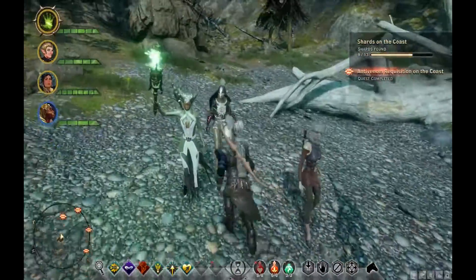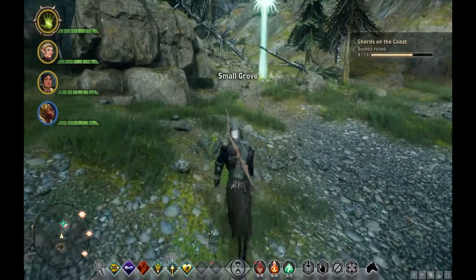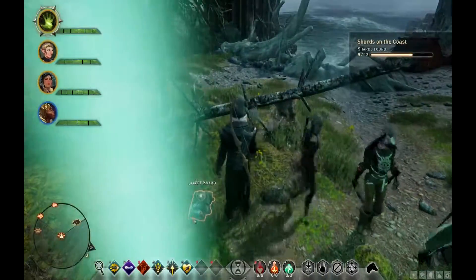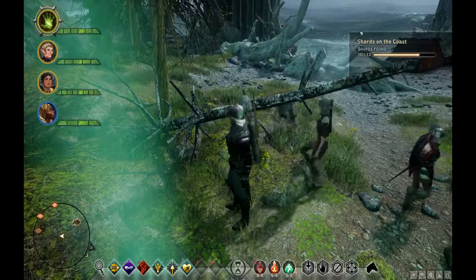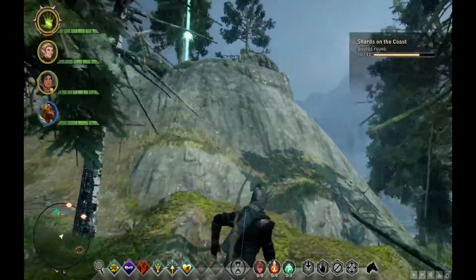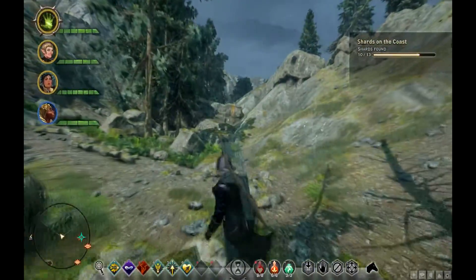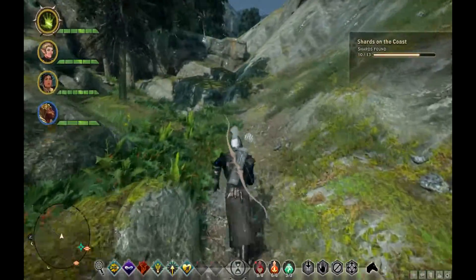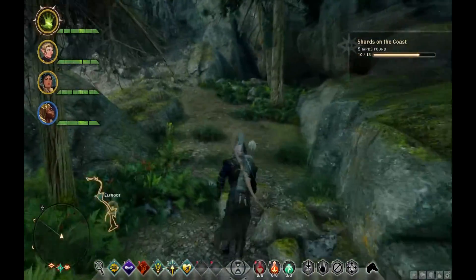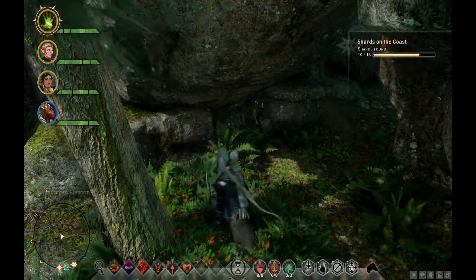There's a shard right here, so let's go pick it up. That's 10 of 13 - getting excited yet? Here's another shard over here, let's go pick it up. It's up there - how do I get up there? I have to go up this way and around. Actually I tried this once before and couldn't make it past this point. Oh no, there's a little cave or passage over here - I remember this. Let's see if I can get up there from here.